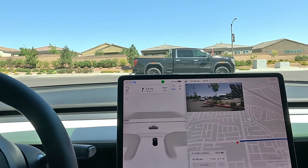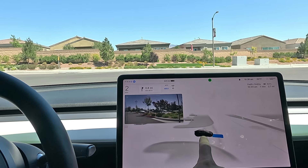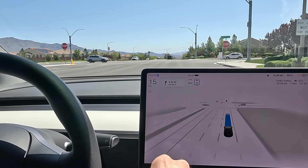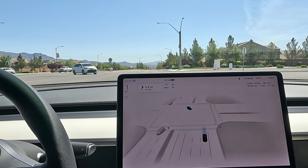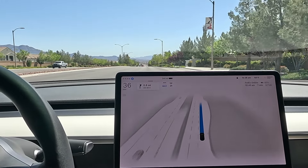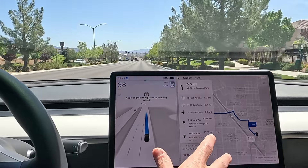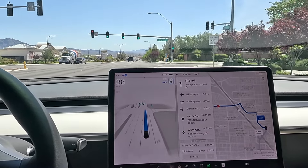So next destination, 2.7 miles, seven minutes on route. We are clear to the left. Still clear, let's commit. Very slow in this area with the 10 speed limit — when you're in auto max, there's almost no way to override it. Now it went to 25, which is normal. I want to take this route, so we're going to stay on the city streets. We all know V12 is still only on city streets and V11 is on the highway, and the highways are kind of hit or miss lately. I feel like some new bugs got introduced into the highway on 12.3.6.